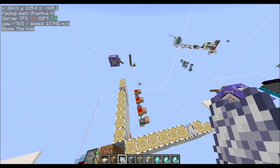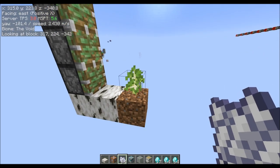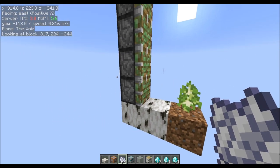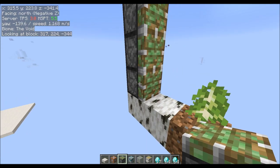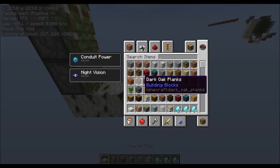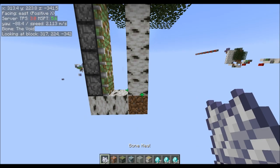Before I get to that, I want to show why this is possible in this new version. You used to not be able to grow a tree like this — a birch tree — where you have pistons like two blocks away from it. But you can actually grow this now, which I'll show right now.